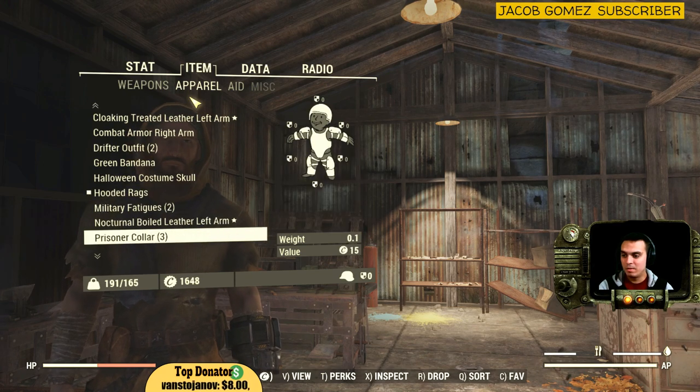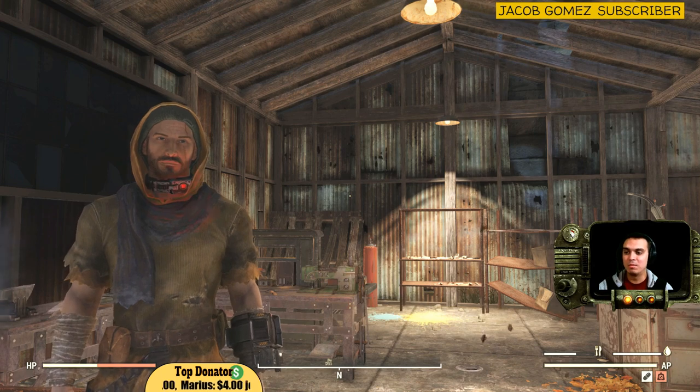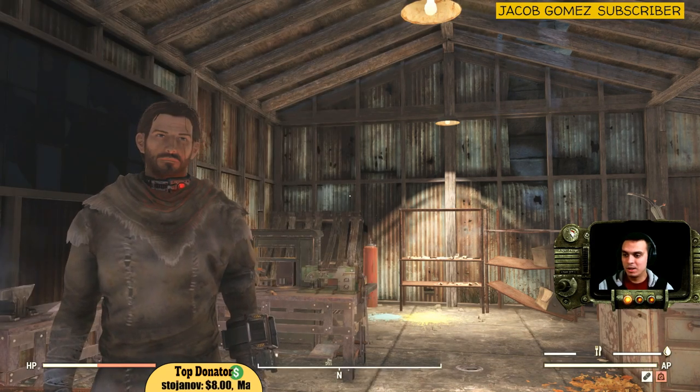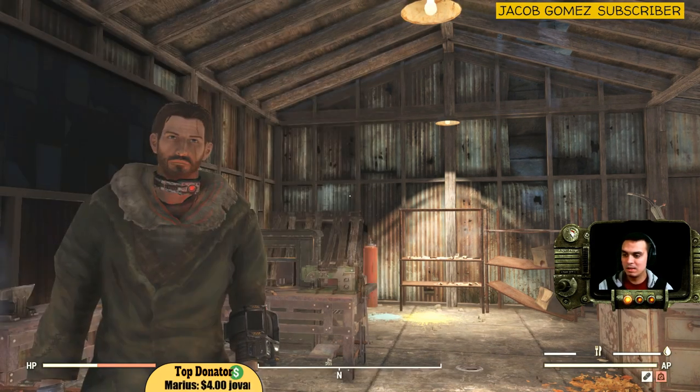What else do we have here: prisoner collar - that glowing thing, there are a lot of them. I found three today, usually I find around four or five. Also the scavenger outfit.